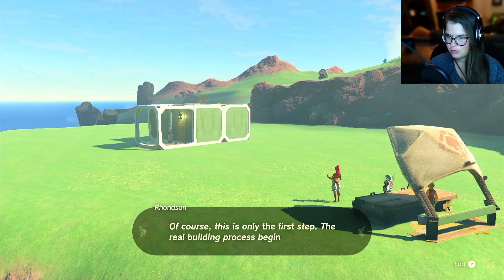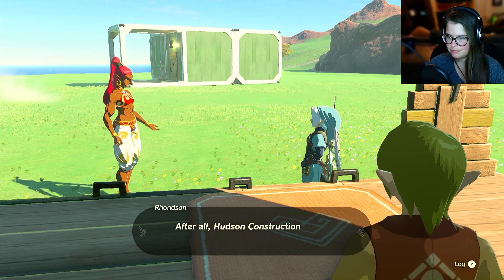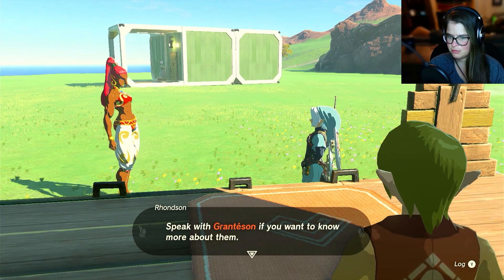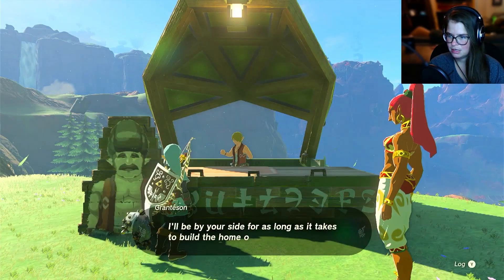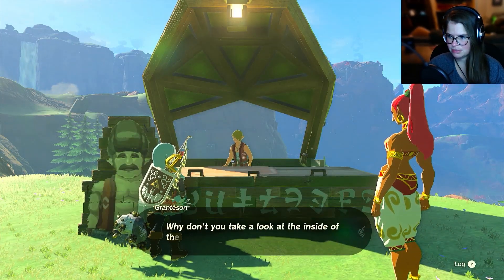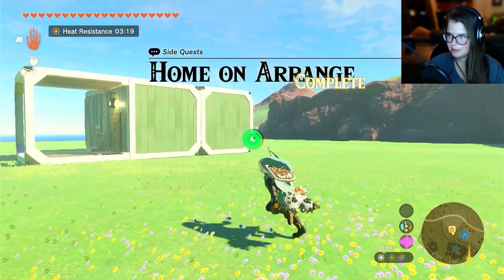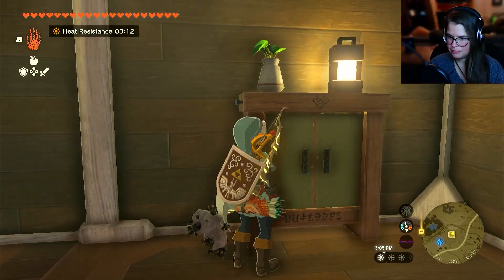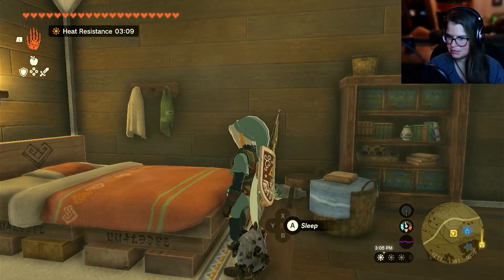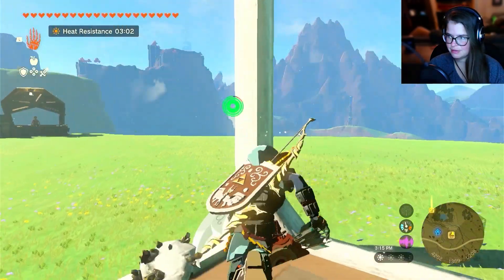Of course, this is only the first step — the real building process begins now. I hope you continue to explore building your dream home. Hudson Construction sells a variety of room options. Speak with Granteson if you want to know more. This isn't much, but here's a little gift to celebrate starting your dream home. I'll be by your side as long as it takes to build the home of your dreams. Why don't you take a look inside? Let's go look at our home, and then we're probably gonna change it. Yeah, this is nice, I guess. I can come here and sleep. Okay, I want more. I'm not happy with my tiny home — it's ridiculous, it looks ridiculous.